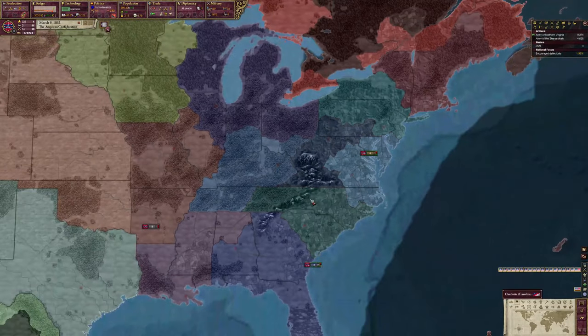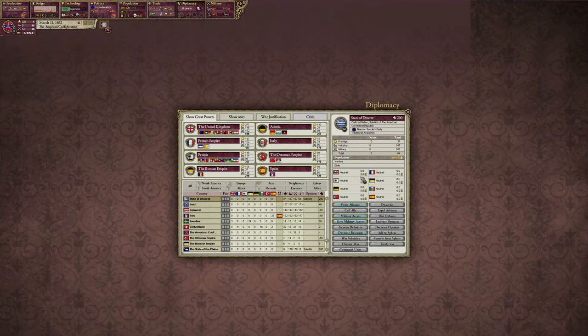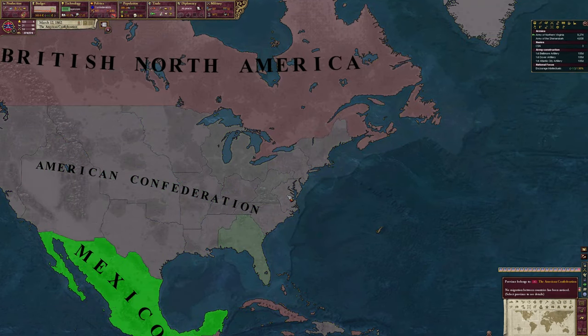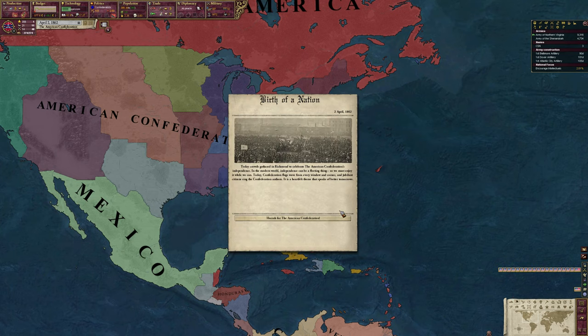Let's reopen the steamer yard. Taxes are still out the wazoo - let's decrease what we can and perhaps increase taxes. We can build some artillery. This great power status will not last - it's a little strange at the 1861 start date as far as the world stage goes. Rise of the Confederation: America has drastically shifted its political system and embraced confederalism.